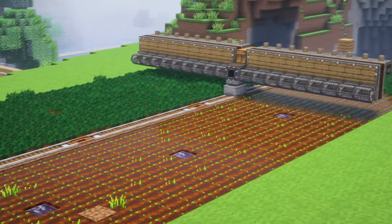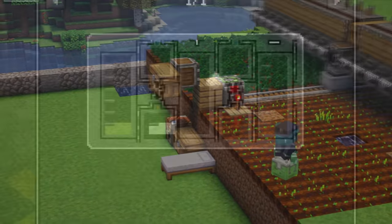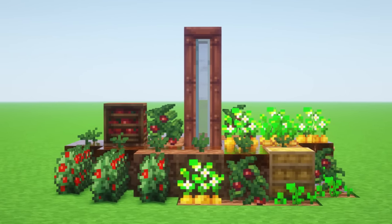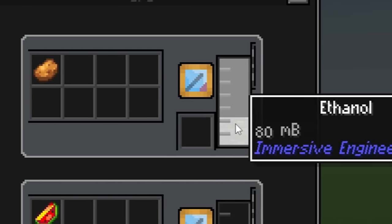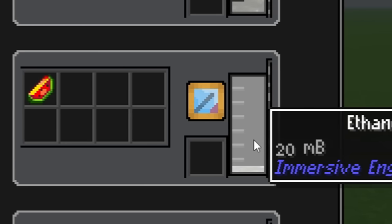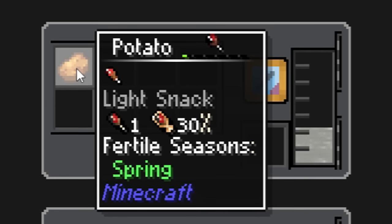Without it, we were gonna have to manually feed all of our resources into the machines. Now, plant oil is one of three components to make biodiesel. The second component is ethanol, and to make that you can use potatoes, tomatoes, or sweet berries. Some produce more ethanol than others — like the potato, which produces 80 millibuckets, while a slice of watermelon only produces 20 millibuckets. So naturally, to get the most ethanol, we'd want to grow potatoes, right? Wrong.